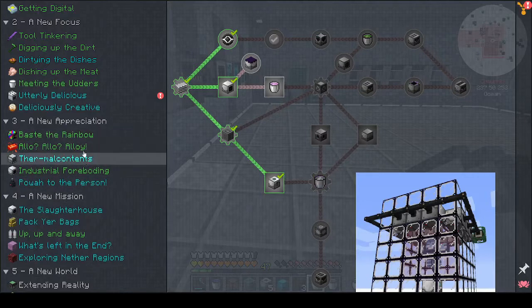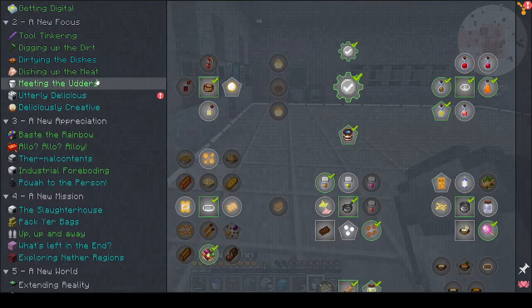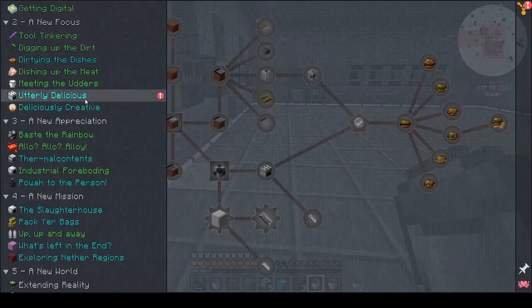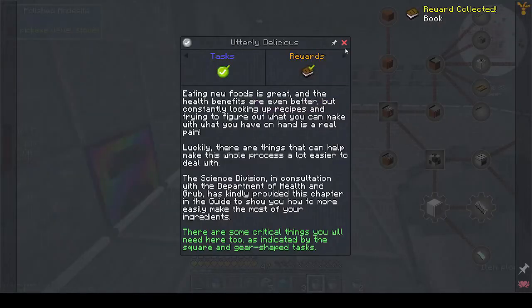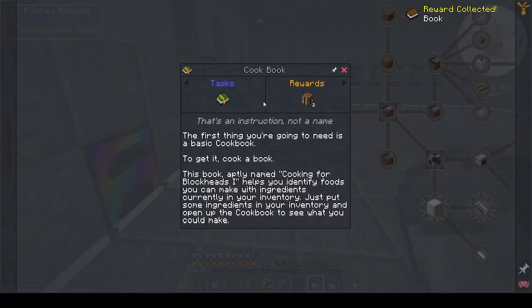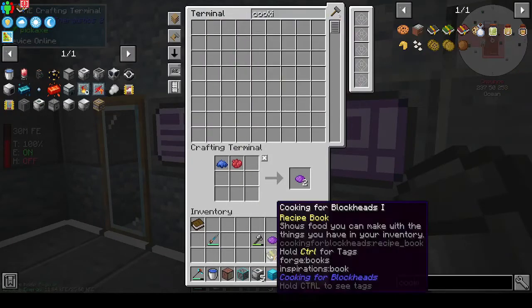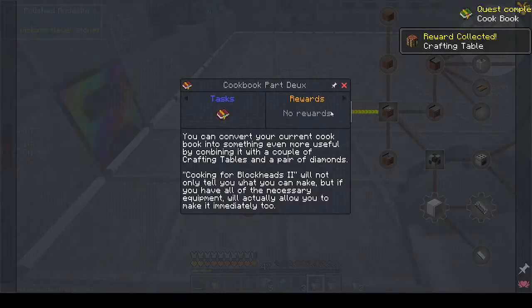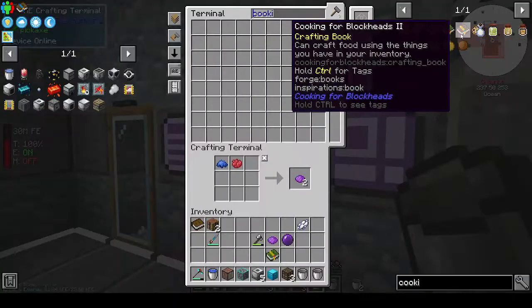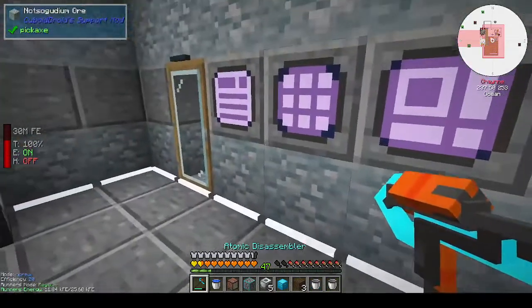We can do something different. We could do some cooking - the 'Utterly Delicious' quest, since we've done half of it already. You get a book for the cookbook, you cook that, and I already have a version. We get two crafting tables, and then Cooking for Blockheads part two - the heart of the kitchen which is the cooking table. Let's head upstairs first.